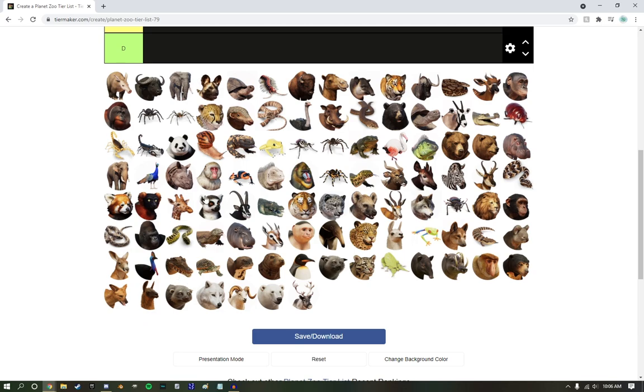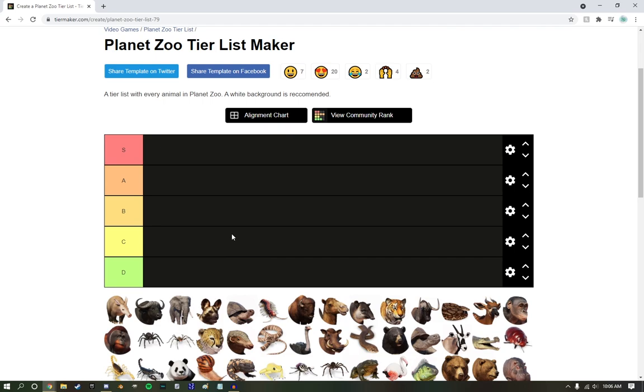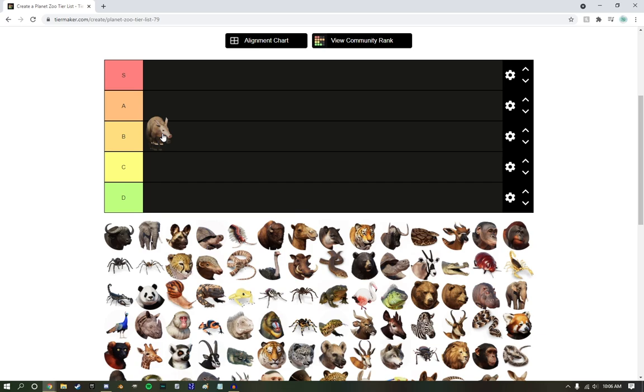I see the Venturon right there — awesome. We're just going to go through all these alphabetical order. Starting with Aardvark, we're just going to put him in solid B tier. He's okay. He's just a nice old boy.